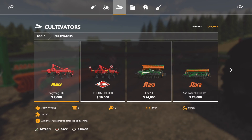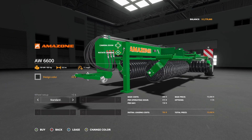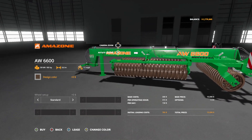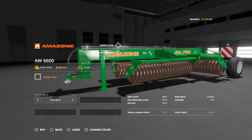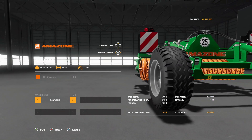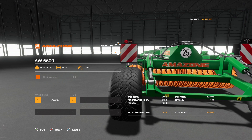The first one is going to be a cultivator — and you're absolutely right. Jump into cultivator. Here it is, the Amazon AW6600, 6.6 meters wide. A couple of things we can change — the design color from black to a rusty brown kind of look, or bright old orange. I love the Amazon orange. For setup we have standards, AW309s, T404s, and AW305s.